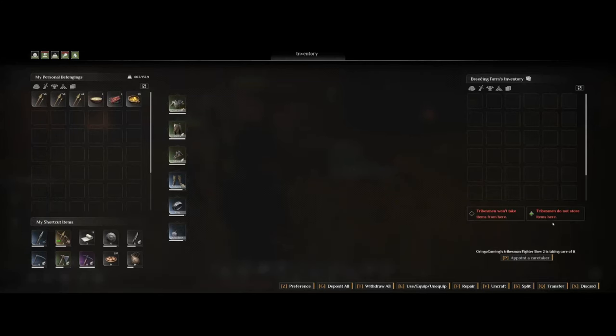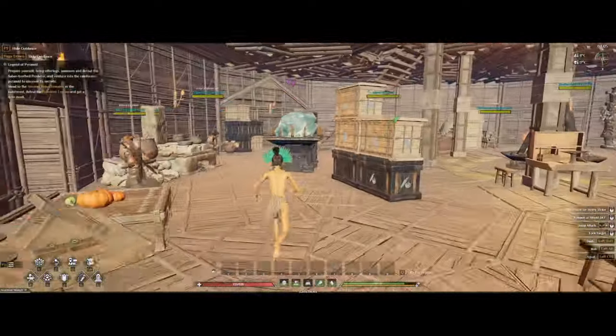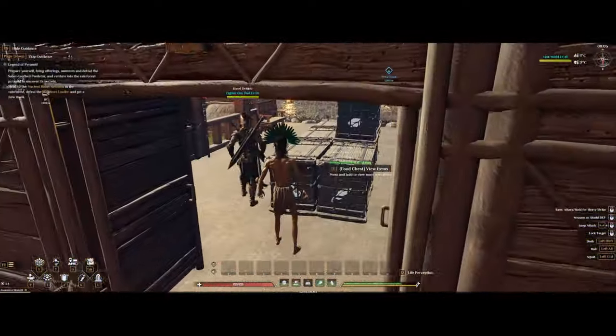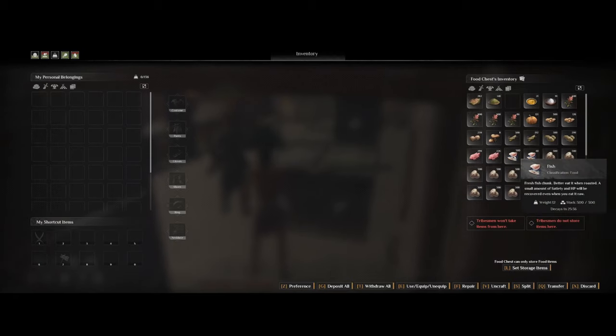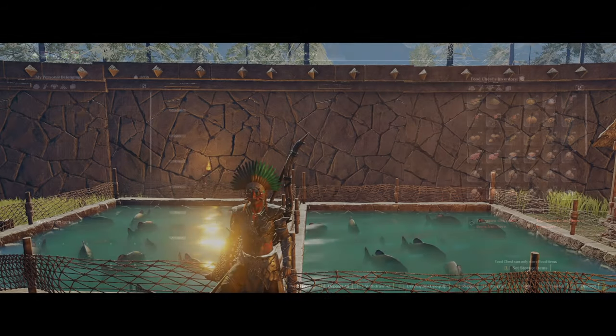If you click here on your breeding pen, this will make it so that the tribesmen do not store items in the breeding farm, which is something I prefer to use, as the NPCs will then sort out all these items for you if you have a storage space for it, like a food chest for the fish meat, for example.